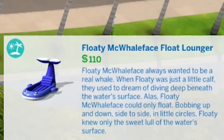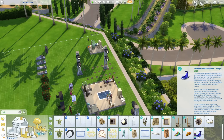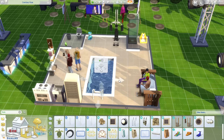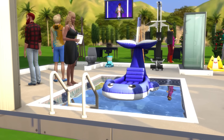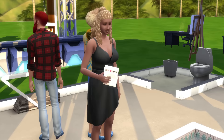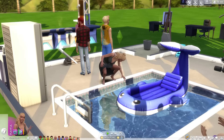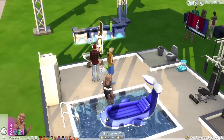Since these Sims are getting a slightly larger living area, they need at least one more opportunity to die. That's right, Sim — it's your worst nightmare: a freaking pool. You may also have this Floaty McWhaleface float lounger. It's like the size of the whole pool. In order to have the Floaty McWhaleface lounger I actually have to make the pool slightly larger. This whale is over here like, 'so who's ready to die first?'